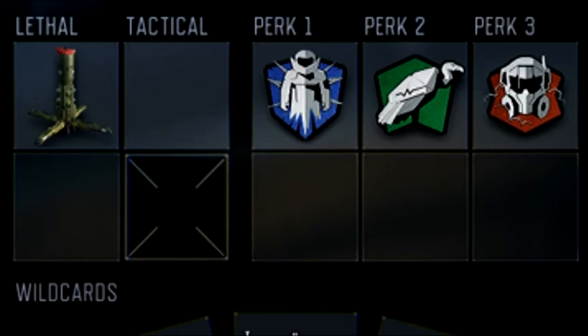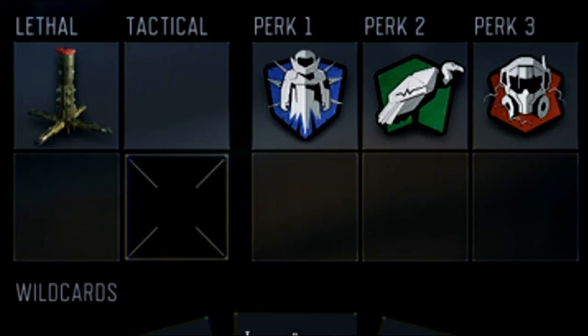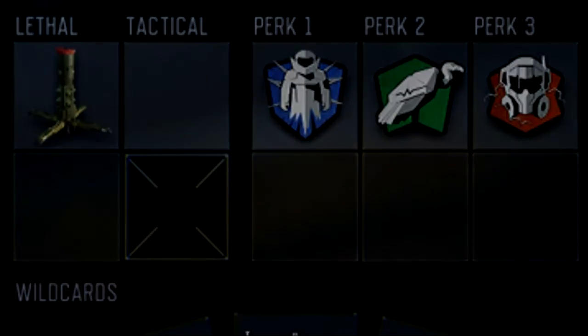I like to prefer Sixth Sense or Flak Jacket depending on the game mode I'm playing. Perk 2, we got Scavenger. I always run Scavenger on most of my guns because I'll be running out of ammo and I want to make sure I don't actually pick a random weapon from the floor with different attachments that I'm not used to. Perk 3 is Tactical Mask — you can survive enemy concussions and go into a room and kill them without getting stunned.